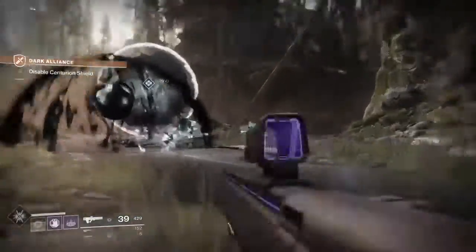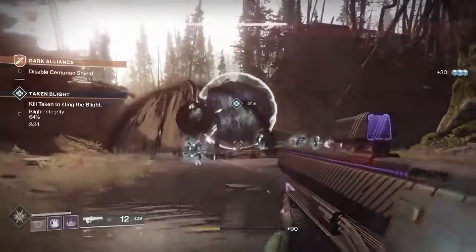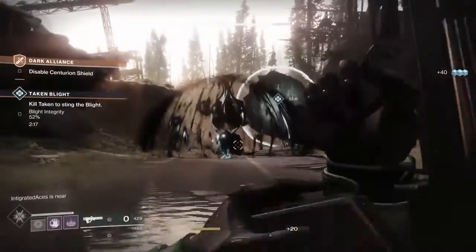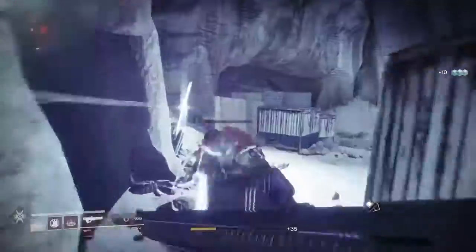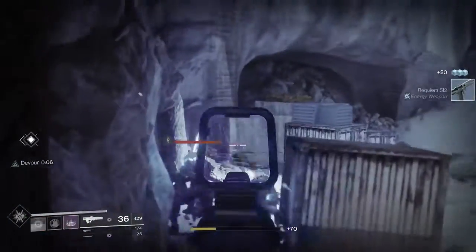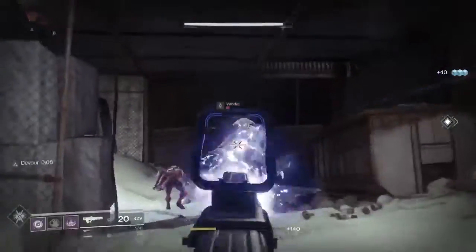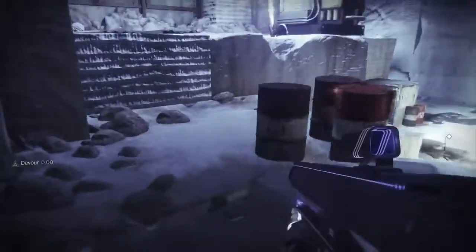A brand new exotic confirmed here is a Void Pulse Rifle called the Graviton Lance. It is super cool — kills with the third burst deal explosions. When you kill enemies, they literally explode into void madness and deal splash damage around them, killing anything remotely nearby. Also, the Taken are in Destiny 2. The enemies fly back and explode in the background into void beauty. Its main perk is called Black Hole, and it's really, really awesome. The weapon itself is good-looking, but they didn't overdo it.